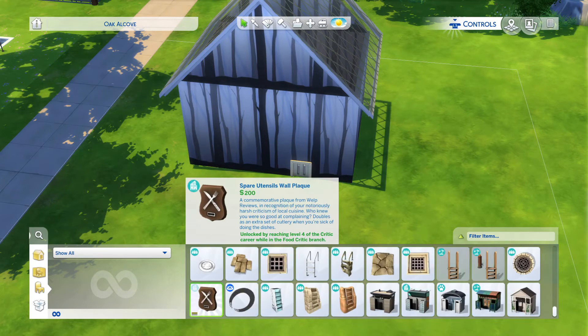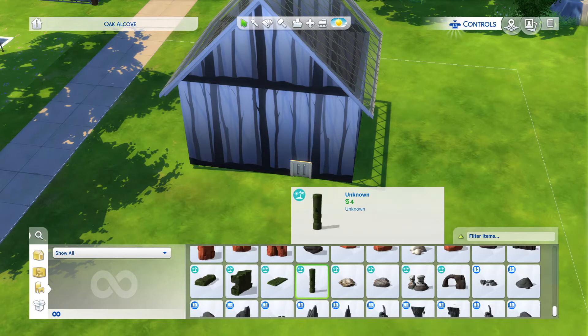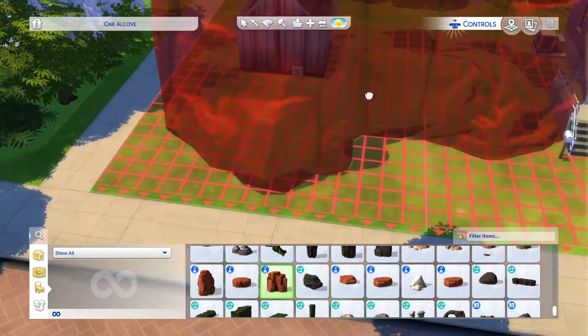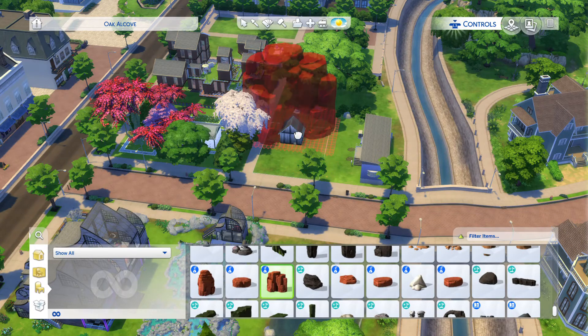So now you've got all these things that you would not have been able to get to before — a lot of cool different rock formations. Look at that thing. Obviously if I had move objects on I would be able to put that on here.